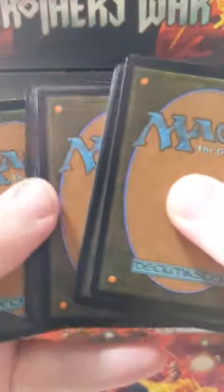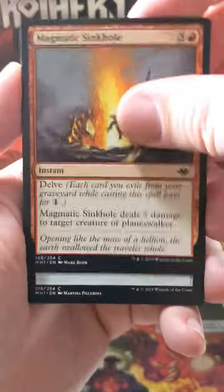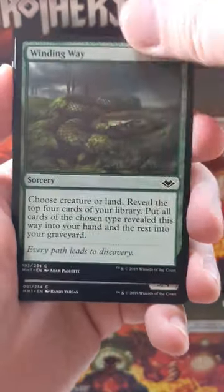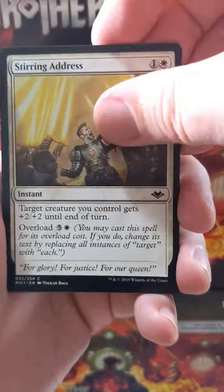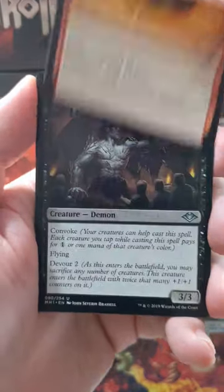There it is. That should be your land, and then that should be your rare, and then there should be three uncommons on the front. And if we flip this over, it should be a common. So we know we flipped it correctly. And if you had an uncommon on the front, that would mean you have a foil — you've flipped your foil first, and then your rare, and then your uncommons. That's how you can figure that out.